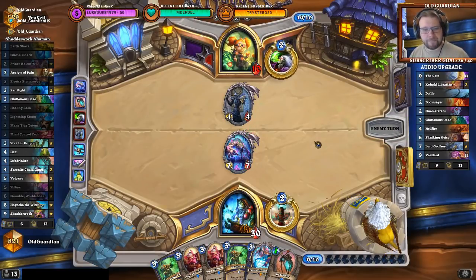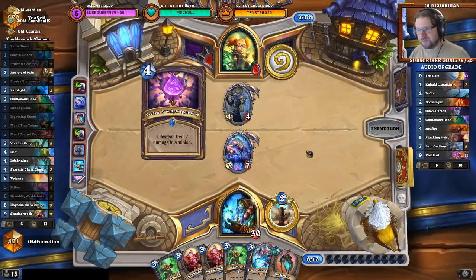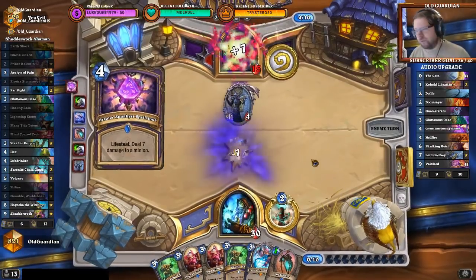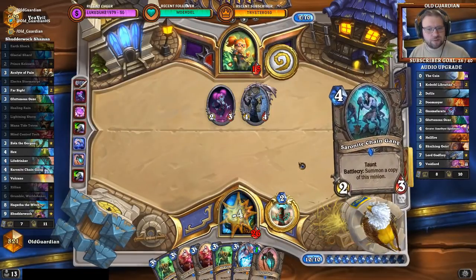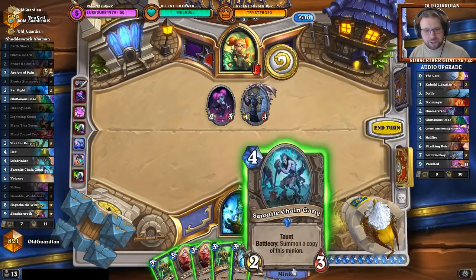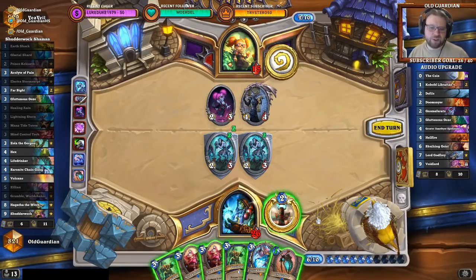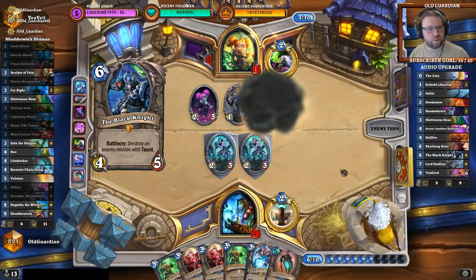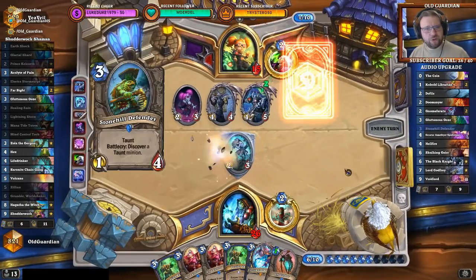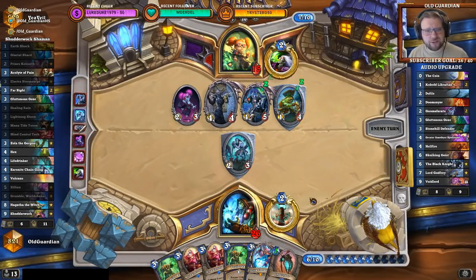Life Drinker Grumble time. I didn't want to hold Grumble in hand for a long time because that would give him more good Project hits. Don't burn Shadow Walk — didn't burn Shadow Walk. A Saronite Chain Gang — I like Saronite Chain Gangs. Let's play one out there. Black Knight — well, burning that Volcano. Now I'll have to play an MC Tech, but I still have Electra and a Life Drinker so there's still stuff left.